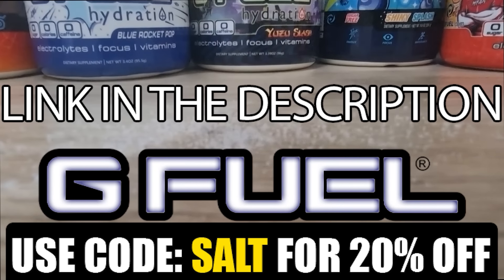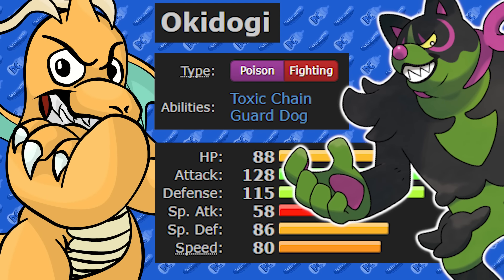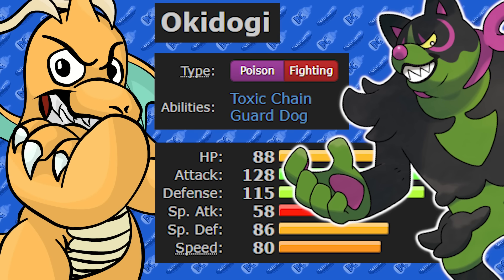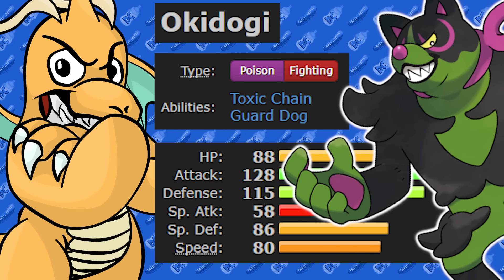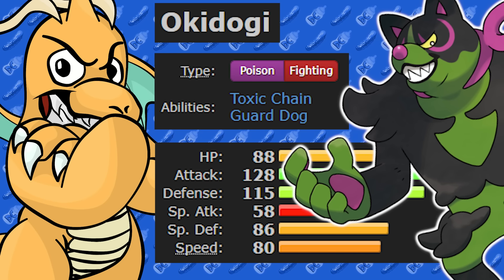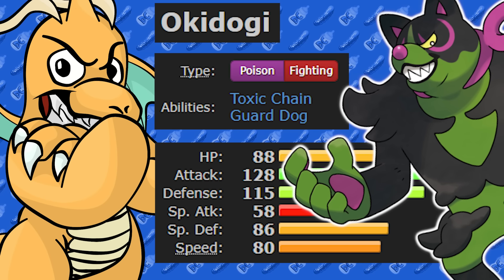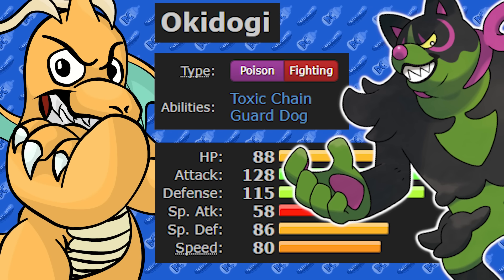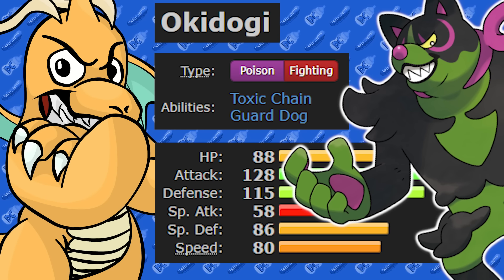If you miss the SALT it's not my fault. What's up, for today's video we've got an Okidogi sweep. This is the final of the Loyal Three that I wanted to cover for Pokemon sweeps, and we have a Poison and Fighting type Pokemon, so four times weak to Psychic. There aren't very many Pokemon like that. We have the ability Toxic Chain which they all have, and we've got Guard Dog as well. I'm going to be looking at the ability Guard Dog because I don't think it's all that bad on a physical attacking Pokemon, plus I got a really fun item combination that works really well with it too.